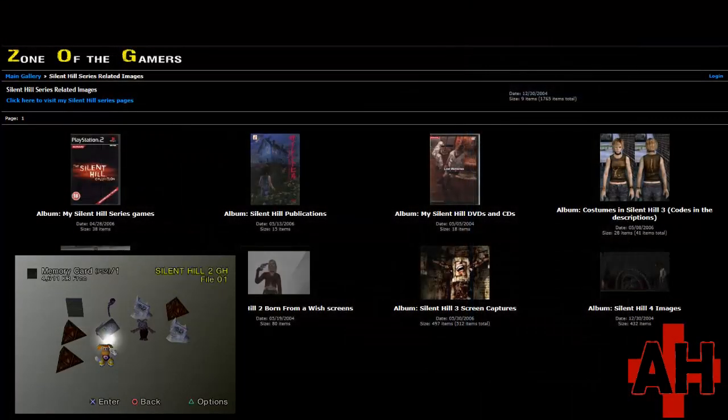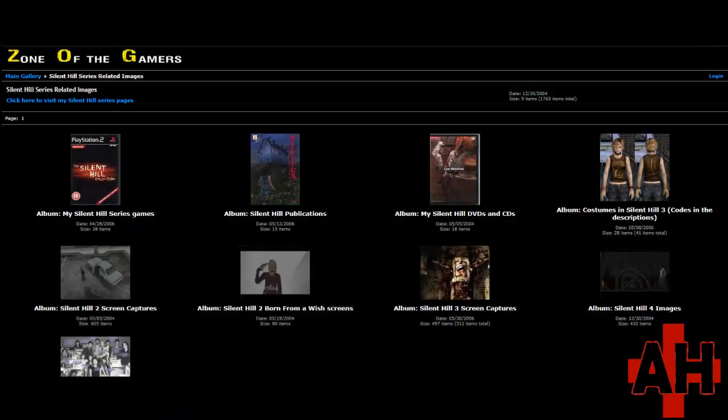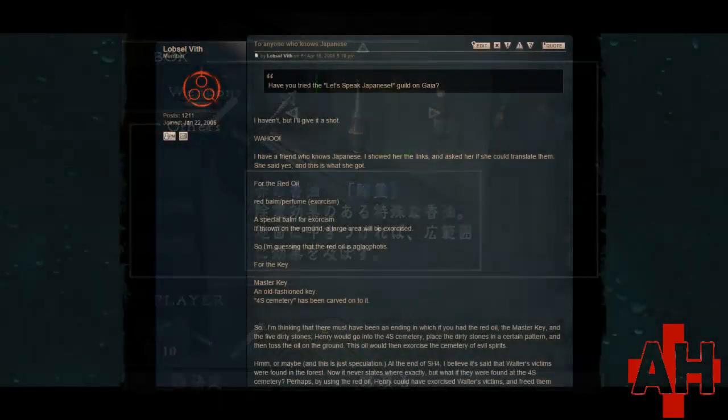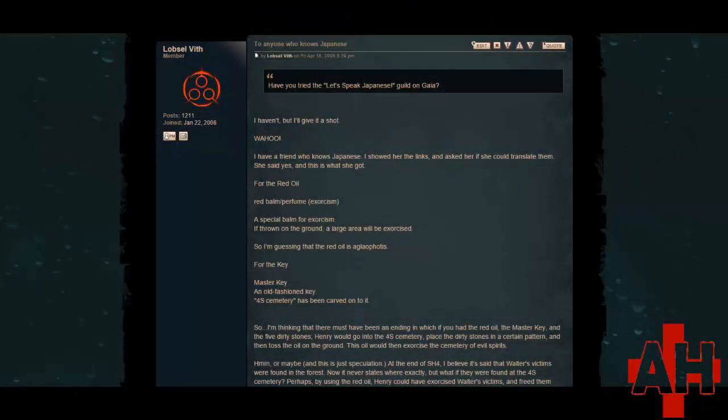I first saw these items on the Zone of the Gamers site, which no longer exists. I think he may have used a Japanese version also, because I can't seem to get the same text when I enable the items. Thankfully, the text was preserved at the SilentHillCommunity.com forums, along with fan translations for the items.